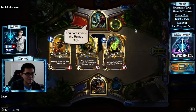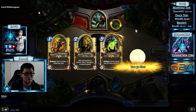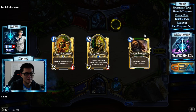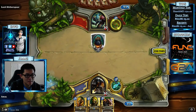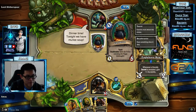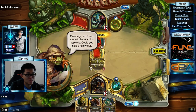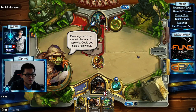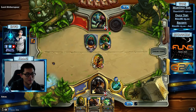Lord Slitherspear! Alright, what the heck is this? This is a cauldron. It says: Deathrattle — save Sir Finlay and stop the naga onslaught. Do you like we have murloc soup? Oh, hungry naga. Oh my gosh.